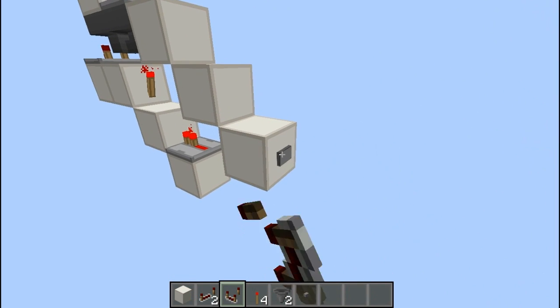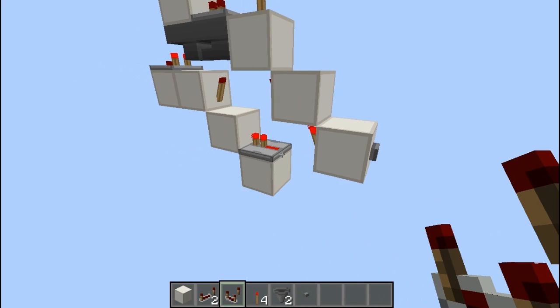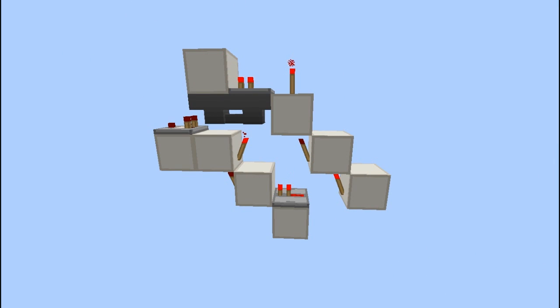And there you have it. Just press the button and you will see it will turn on. Press it again and you will see it will turn off. So there you have it folks — your silent and tileable T flip-flop. That is all there is for this video and I will see you next time.